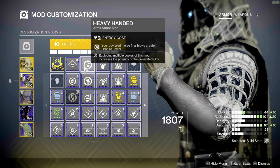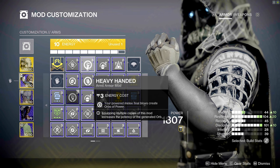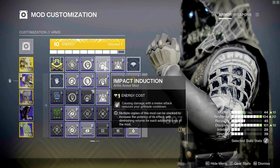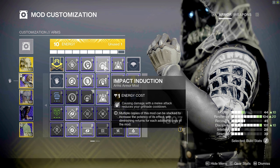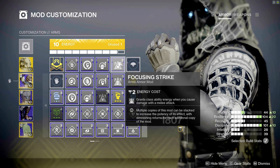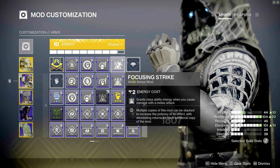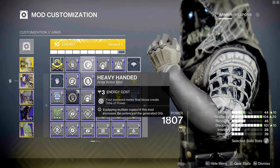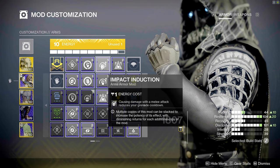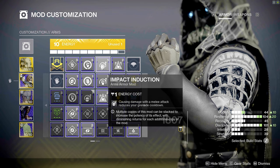On the gloves I like to run Heavy Handed, where power melee final blows create an orb of power; Impact Induction, where causing damage with a melee attack reduces your grenade cooldown; and Focusing Strike, which grants class ability energy when you cause damage with your melee. With these we're creating orbs of power, reducing our grenade cooldown because we want to throw more Duskfield Grenades, and increasing our class ability recharge when we dodge using Light Shift.